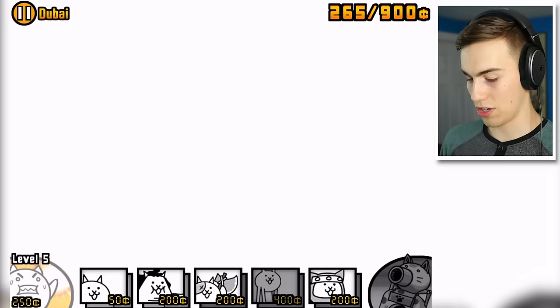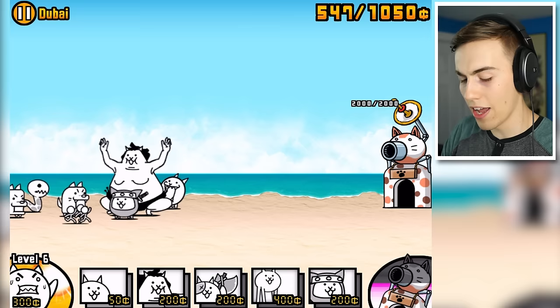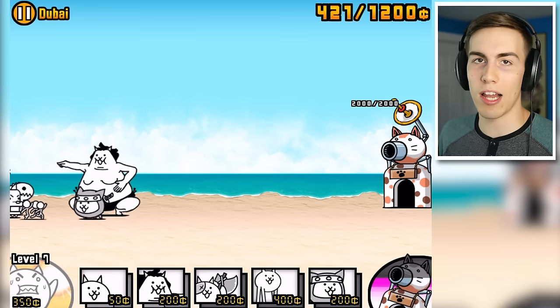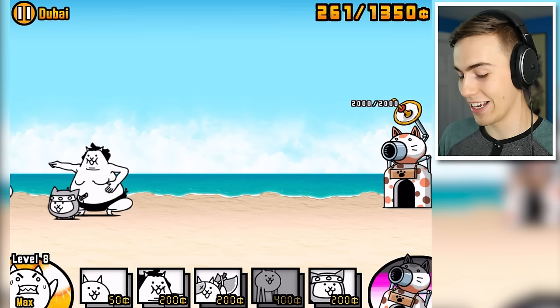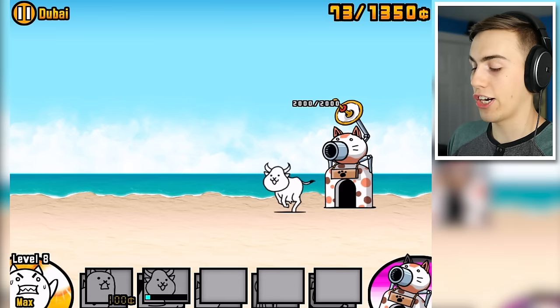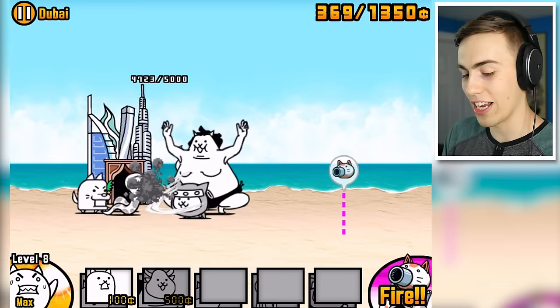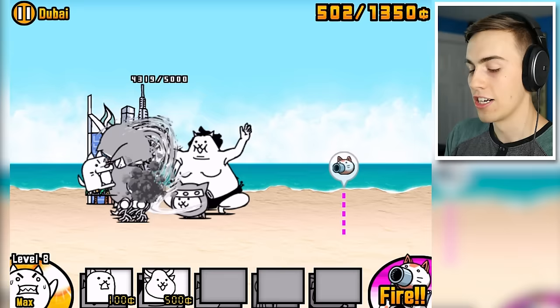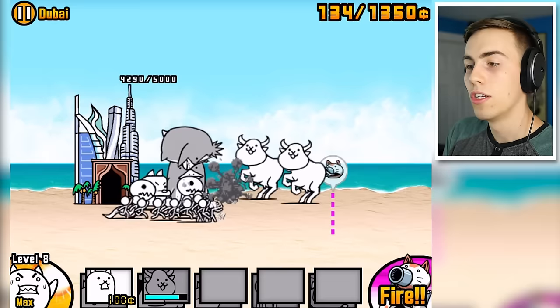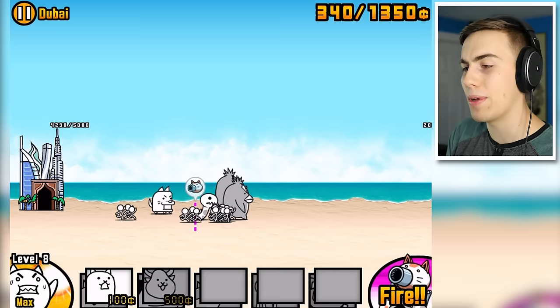I'll release a ninja cat to clean up the mess, and also a sumo cat. I didn't realize my upgrade was going to be so good. You can have up to 1,050 bucks now — 1,200 — it's still going. Two upgrades and all of a sudden I can get 1,350 bucks if I want. I want to get my cow cat going here. Here comes the cow cat — oh my god, it's so beautiful and majestic. Ram him! That's a good cow cat. I want another cow cat. I think the cow cat needs a friend. No — there's giant penguins! What are the penguins doing in Dubai?